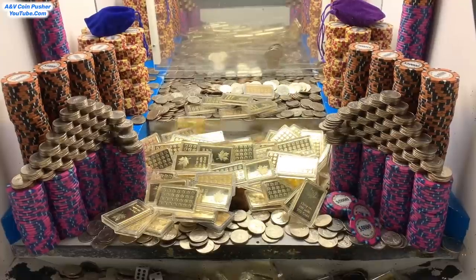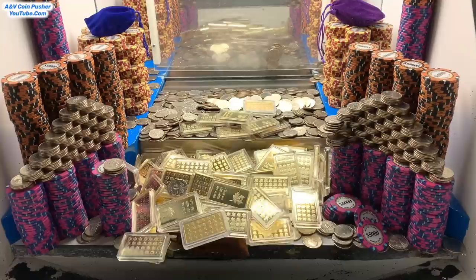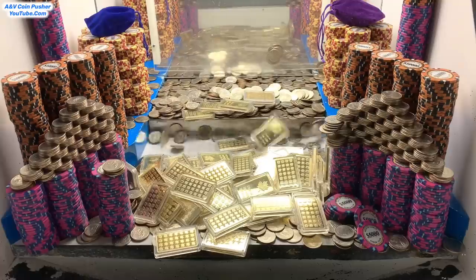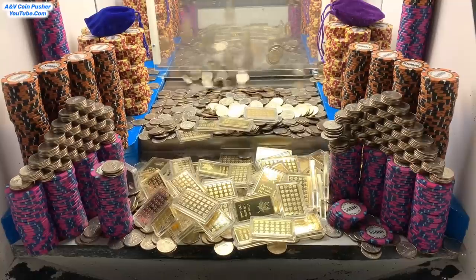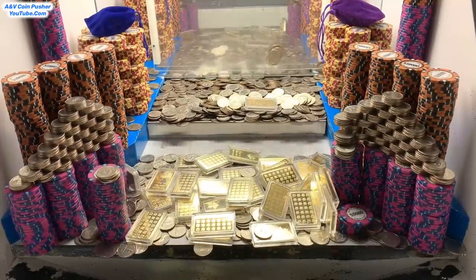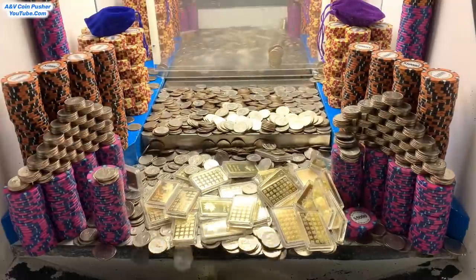Wow, there it goes — holy macaroni! That was an outstanding avalanche right there — it completely destroyed both of those quarter towers. We got that massive tower of gold to crash down. I'd say that was every bit of 200 to 250 ounces of gold. I completely forgot to point out what all they had in there today: there was an enormous tower of gold, a quarter pyramid up front, two quarter cob towers on the play field, and $5,000 chip towers with quarter pyramids on top of those.